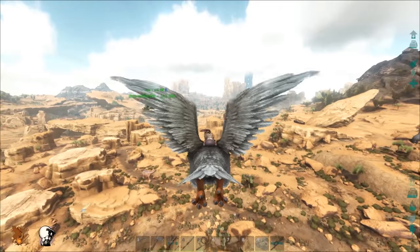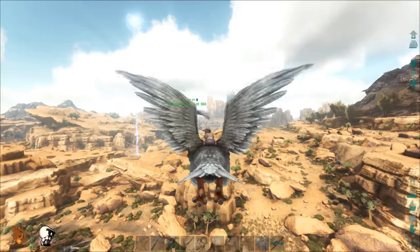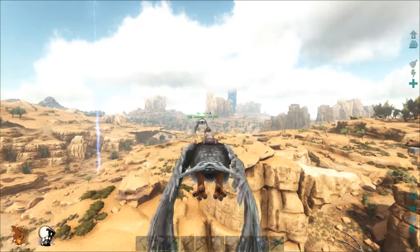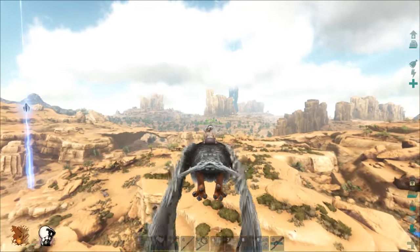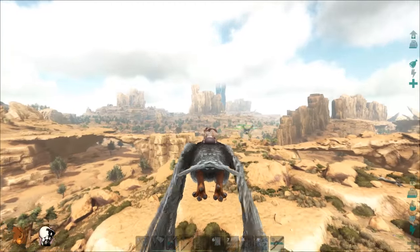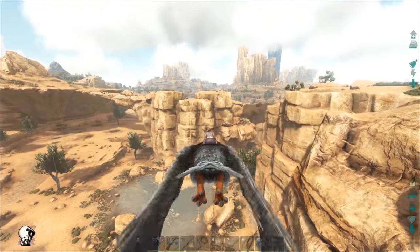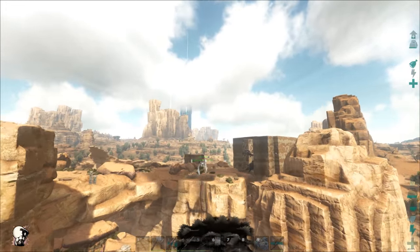I just feel like I've died so many times in this game that it's ingrained in me — you see a carno, you run. And likewise, you don't go near a dragon, knock it out, and steal its milk. We're going to fly around and look for bases to raid. Someone invited me to raid an alpha on an official server — I was pumped but was gone for the weekend. If you want to do a raid, let me know and I'll come join you.